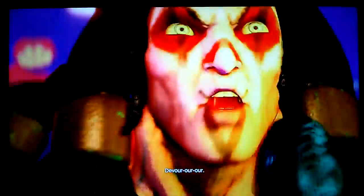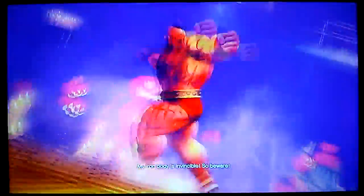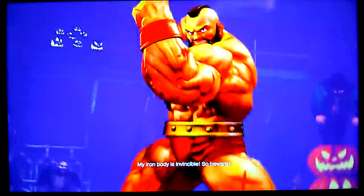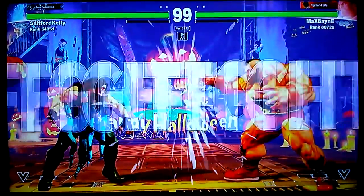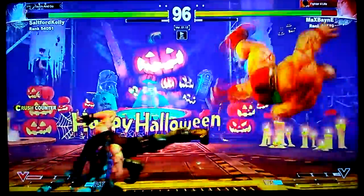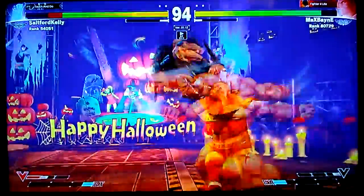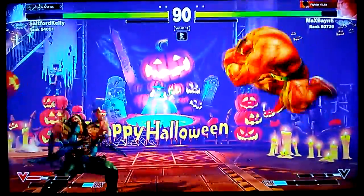Alright, well this one is not hard for Necalli, but you have to concentrate. You have to use your V-Skills to really zone Gief out and get your buttons ready. And anti-air is critical. So usually the rhythm is like you do two light jabs in case Gief dashes in with the command grab, and then you get ready for one of the three anti-airs of Necalli.